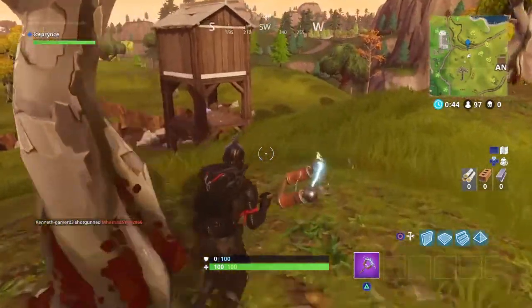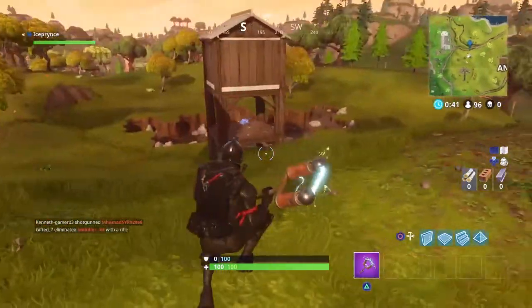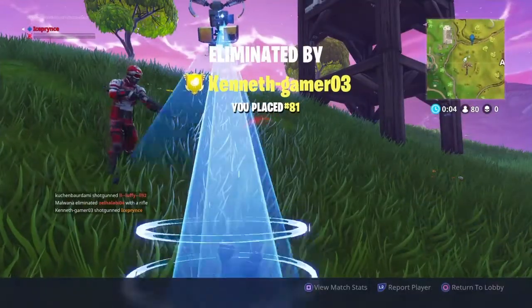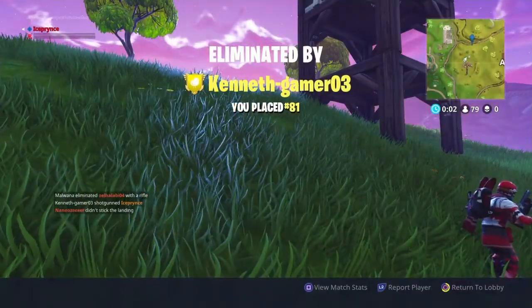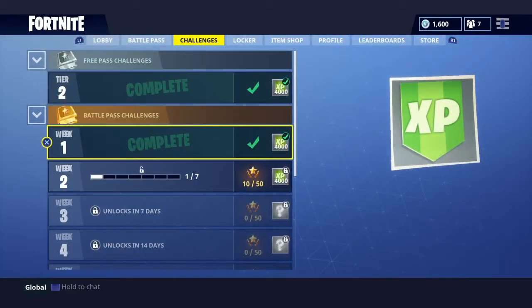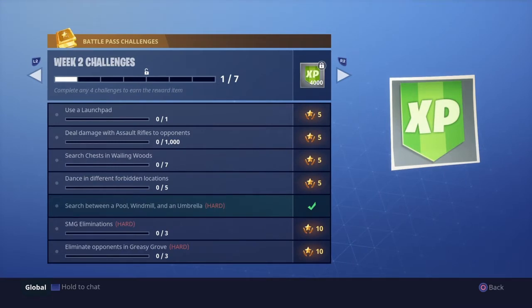You just hold down square and collect that. Now with this you can't just leave the game — you have to die or win. So let's go back into return to lobby, go on to challenges, it should be done. Let's check — ok, 1 out of 7 completed. There we go, so we've done that one — that's 10 battle stars.